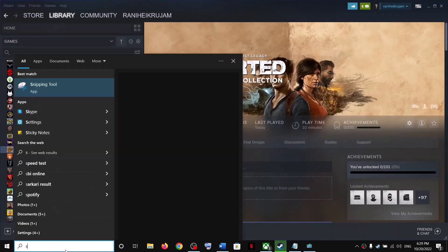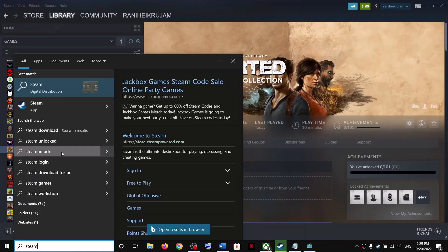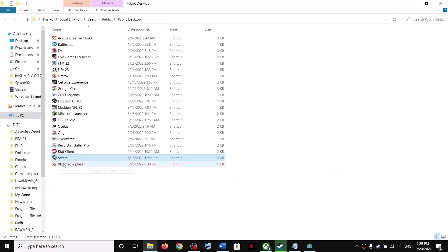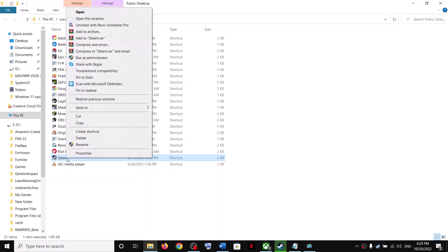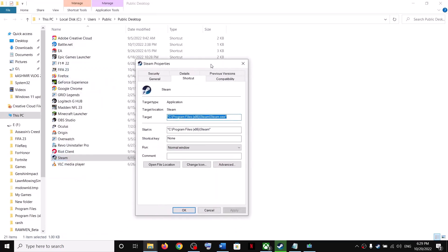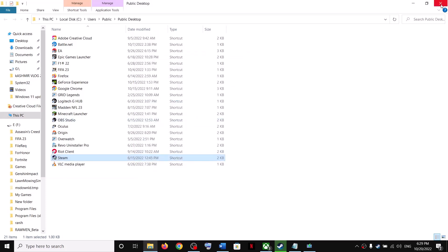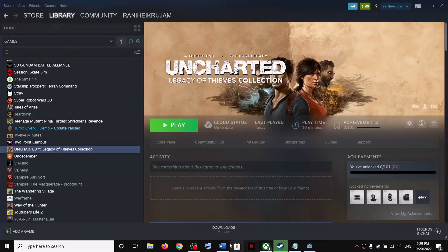To uncheck Steam compatibility, type 'Steam' in the Windows search box, right-click on Steam, and click on 'Open file location'. Right-click on Steam, select 'Properties', then go to the 'Compatibility' tab. Uncheck the box which says 'Run this program in compatibility mode for'. Click Apply, then OK. Now open Steam and launch the game.